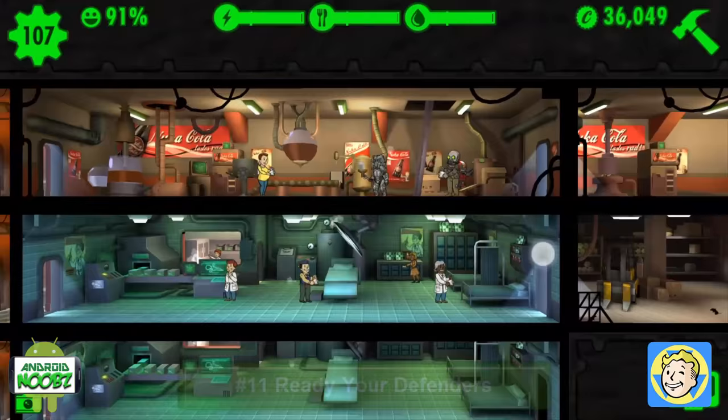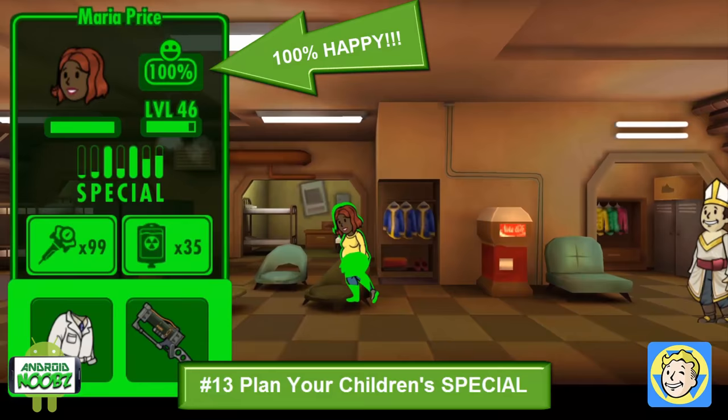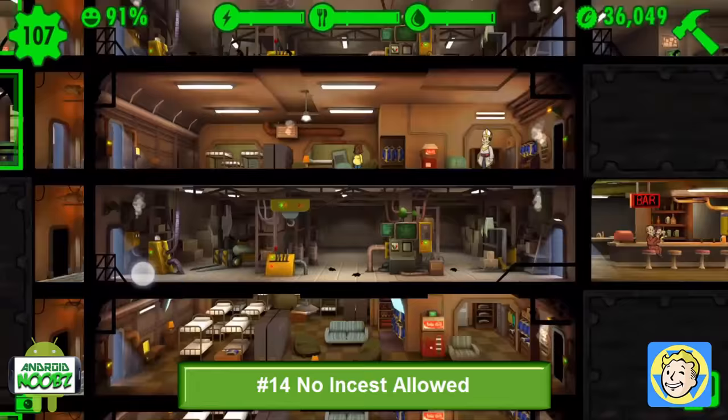If you need to make some dwellers happy, send them to the living quarters to make a baby. This will take their happiness to 100% instantly. When choosing dwellers to make babies, their stats will affect the offspring. If you need another dweller with high strength, have two dwellers with high strength make a baby. Try not to mate the same dwellers too much — it may cause problems in the future. Dwellers with the same family will not make babies together.